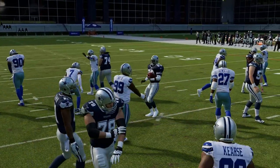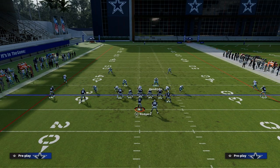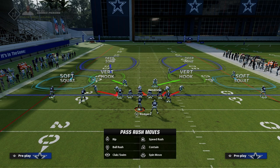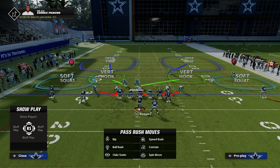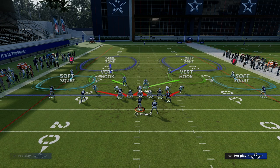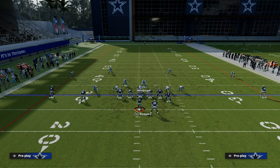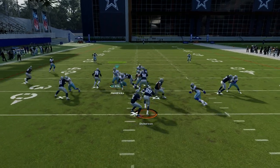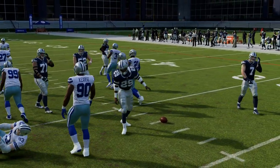Another tip for stopping the run out of Dollar that I really like is what I call a cross technique. You user the running back side guy over the center, and essentially you loop through the center's blitz angle — taking that nose tackle and creating this cross technique — and it creates all these disengages out of Dollar and 3-3 Wide and 3-3 Cub.